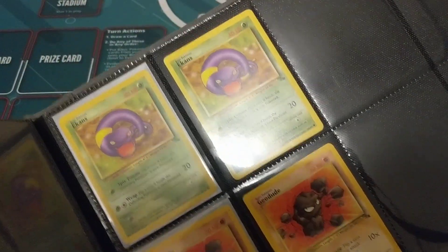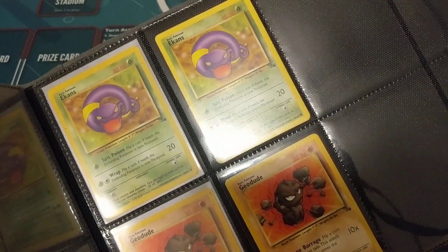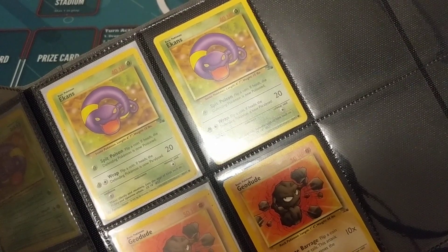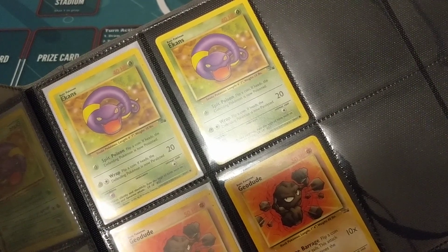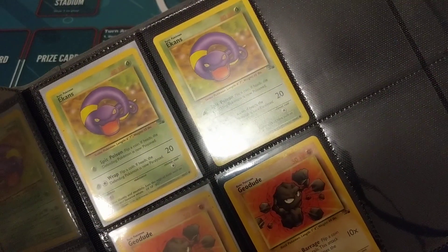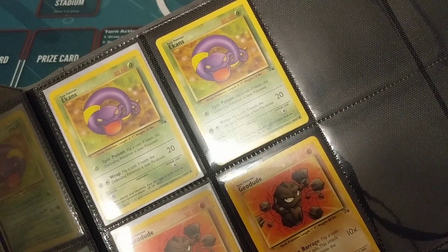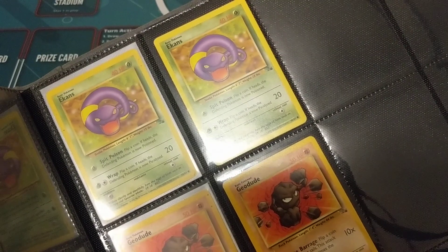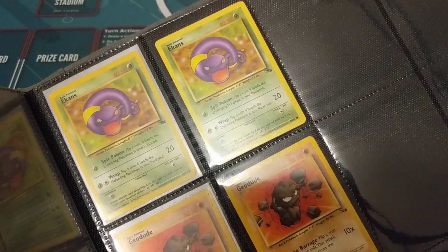We got Ekans here. I always liked the art on this Ekans — it looks sinister, it looks like a scary snake. All the Fossil cards kind of have their own personality and they almost belong together in this set. The set's always had this creepy vibe to it, with the skeletal hand and the dark, aggressive Pokémon. Even the trainer cards are just a little sinister — a little edgy. That classic 90s edgy feel.